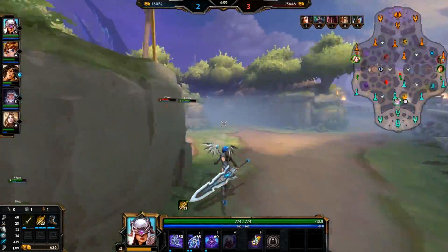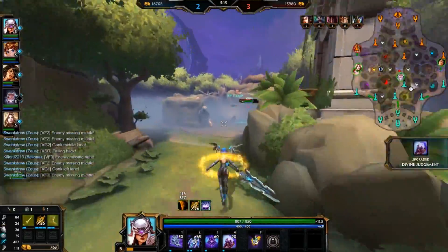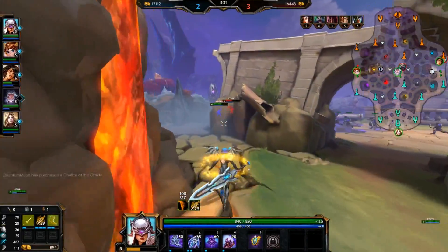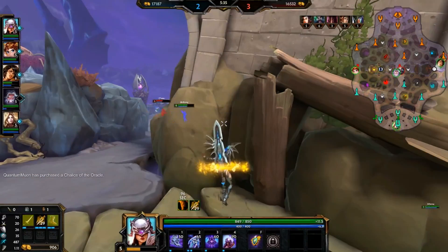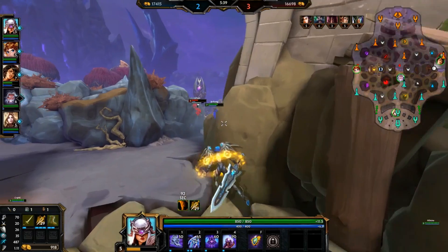That is one thing I definitely do with Nemesis and I've got to avoid. I just bounce around from god to god, but I get tunnel vision with Nemesis so bad because she's so fast. You're like, 'this is my target, I'm going for it, I don't care.' It doesn't work out most of the time when you do that, but hey, it's supposed to be fun, right?